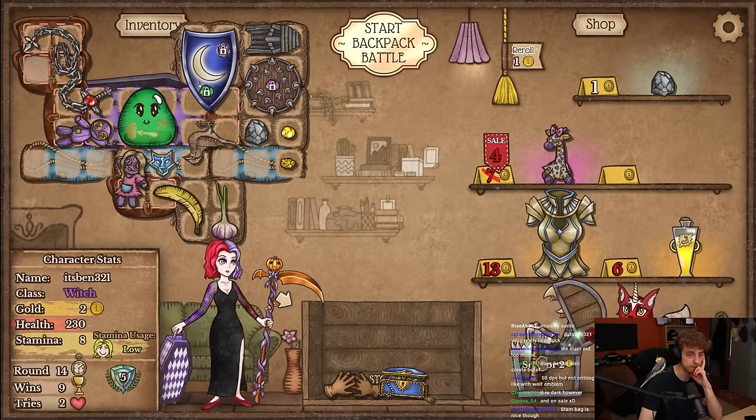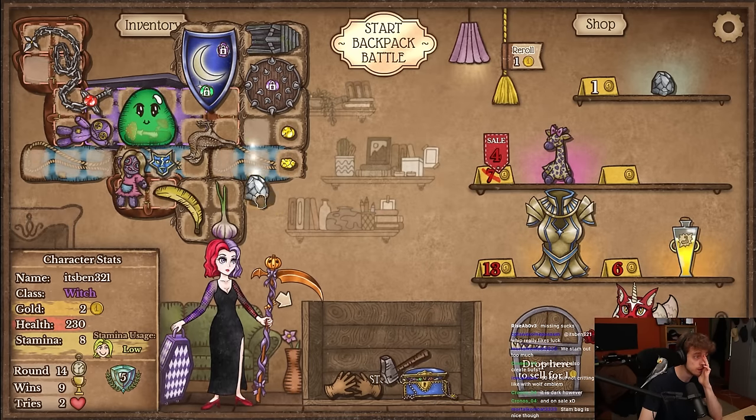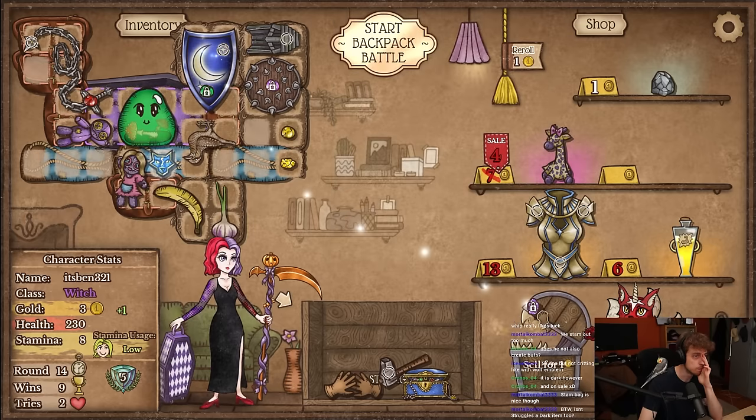I'm selling hammer. I'm not crafting anything but hammer keeps showing up — it's so stupid, this is all stone and purple.